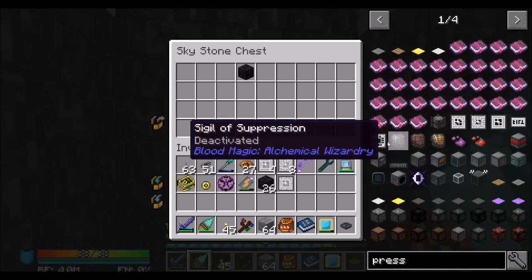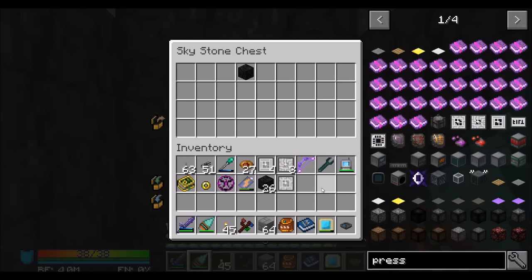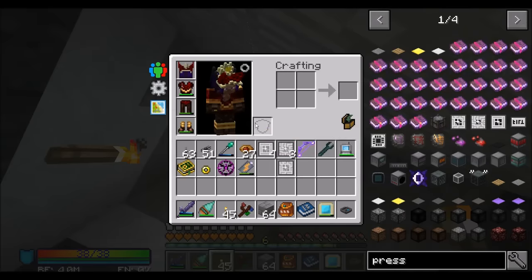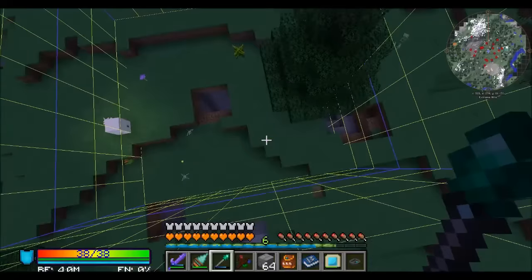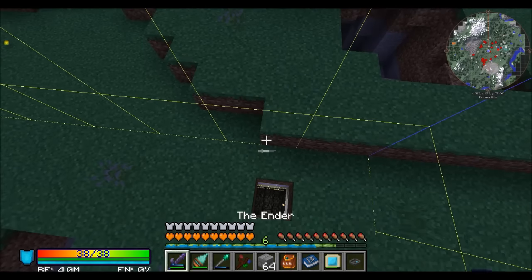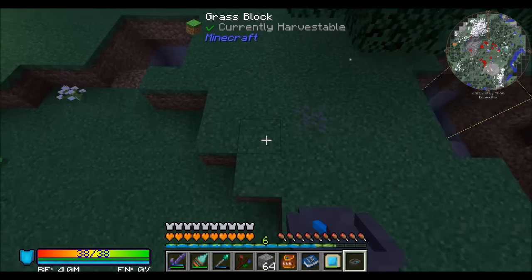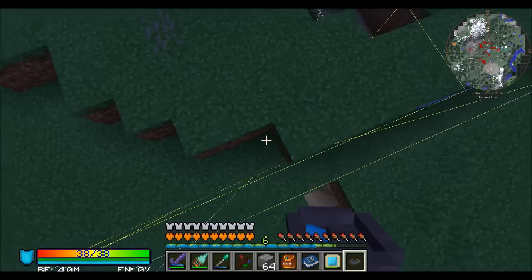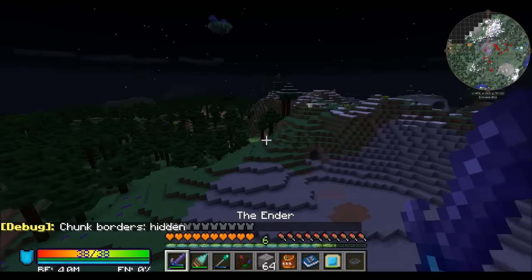How many presses exactly do I need? I need four: the silicon press, calculation, engineering, and logic. I've got logic, engineering, and calculation — so I need silicon, which honestly is the most important one to have. The best trick when a meteorite is underground: if you notice it's in two chunks, it's probably along that chunk boundary, which is why I was digging right around the chunk boundary. Meteorites also come in different sizes — some are bigger than others.